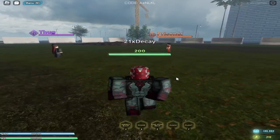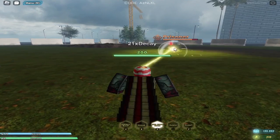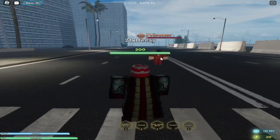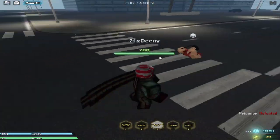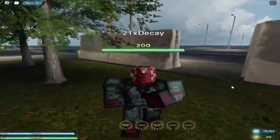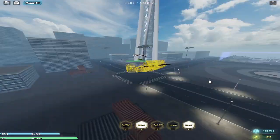My favorite of Vision's attacks is the Mind Stone Beam. Hold Z and aim with your mouse — it charges up and then blasts them, launching them pretty far. His health was nearly gone after that hit. Vision is a well-rounded character, and with the Phase ability you can dodge through buildings and get in shots whenever you can.